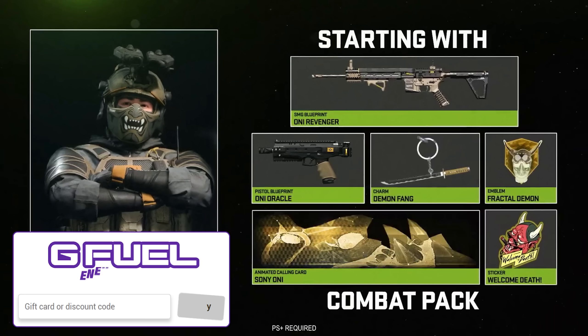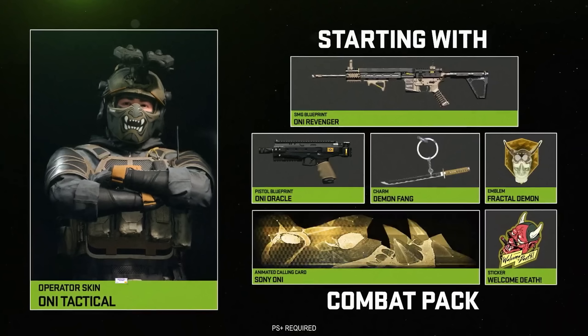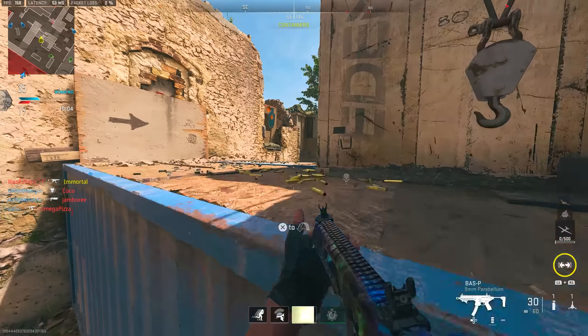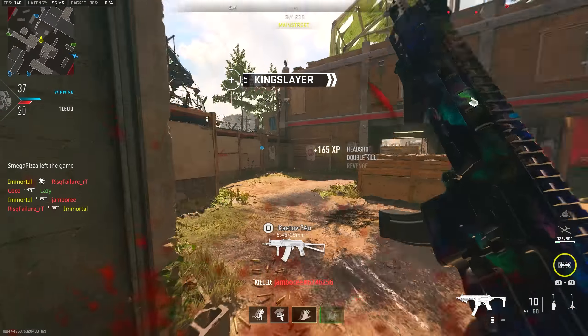The first combat pack has been revealed — it's an Oni tactical bundle, similar to the Oni pre-order bundle but a bit different. It comes with a brand new operator skin, a blueprint for the Hurricane, a weapon charm, a pistol blueprint, a new animated calling card, a sticker, and an emblem. If you have PlayStation Plus you can get that combat pack as a free bonus item.